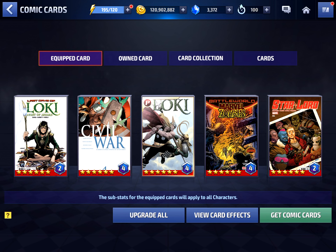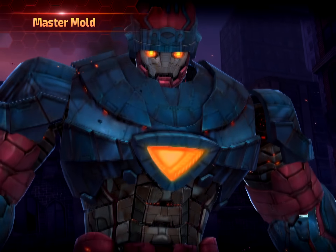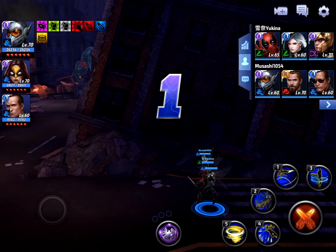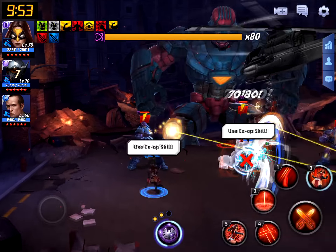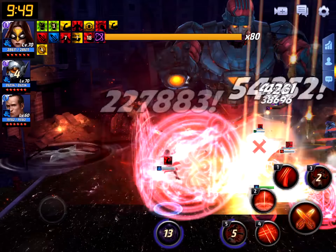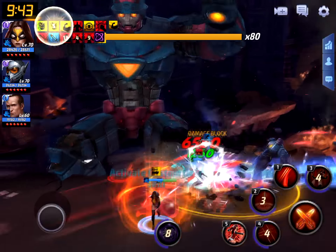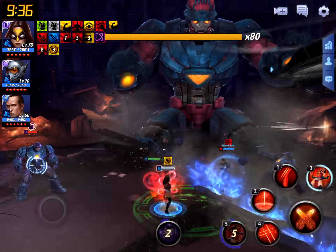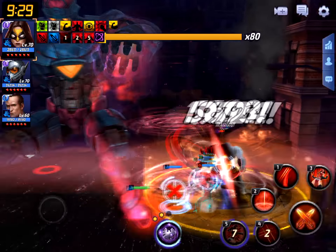Let's hop right into the gameplay clip of Weapon Hex taking down Master Mold. Here we are at the fight — I joined a public lobby, so these are two random players: a Tier 3 Cap and a Tier 2 Deadpool. We start by taking care of the initial Sentinels — three waves of three Sentinels and then one bigger Sentinel — before we can target Master Mold.